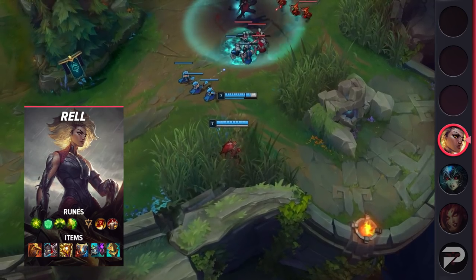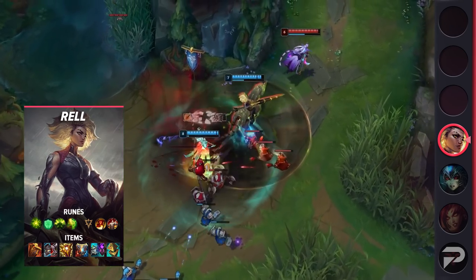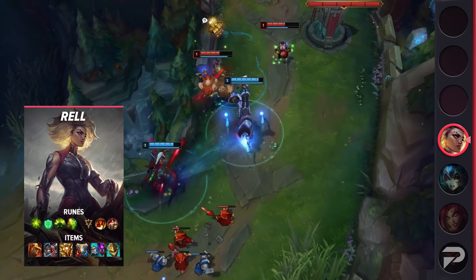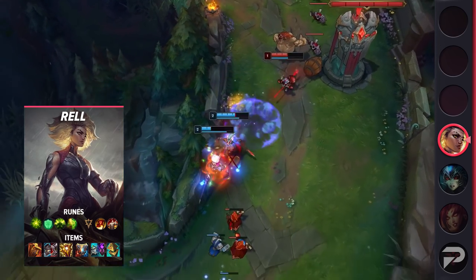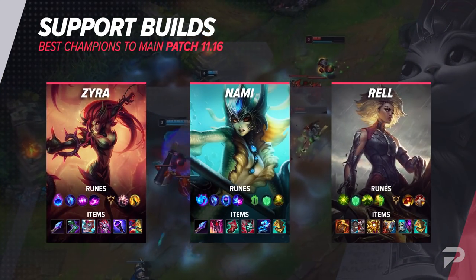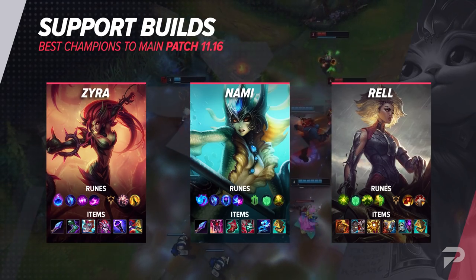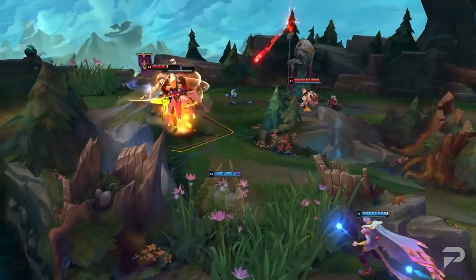As bonus points, Rell is also a rare case of a melee engage support that can provide sustain in lane. It's not a lot, but hitting multiple Qs can really add up over the course of the lane phase, so even when you aren't able to play her super aggro, you at least provide something to your lane partner. And that is going to be it for our top three champs to main on patch 11.16 for every single role. I hope you enjoyed the video!